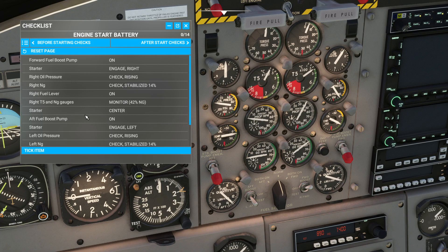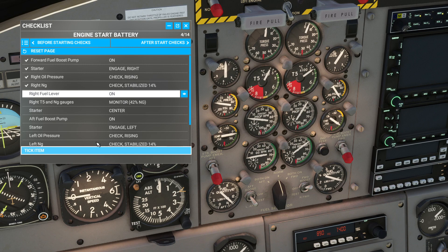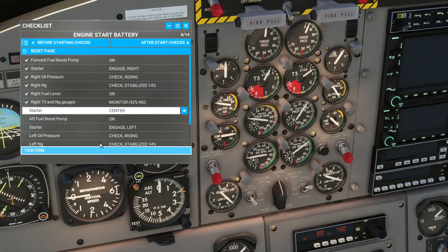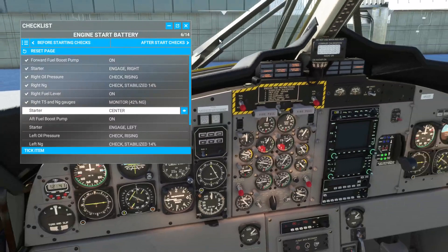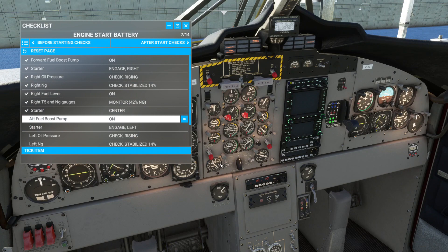We can go ahead and tick all this. Starter — we engaged it. Right oil pressure rising. Right NG — it did stabilize. Fuel lever is on. Right T5 and NG gauges monitor: 42%. You can see right there it's on 42. The starter automatically flips back to center — see, it does. Half boost pump on — that's right here, down here on your panel, turn that on. Then we'll do the same thing with the left side.